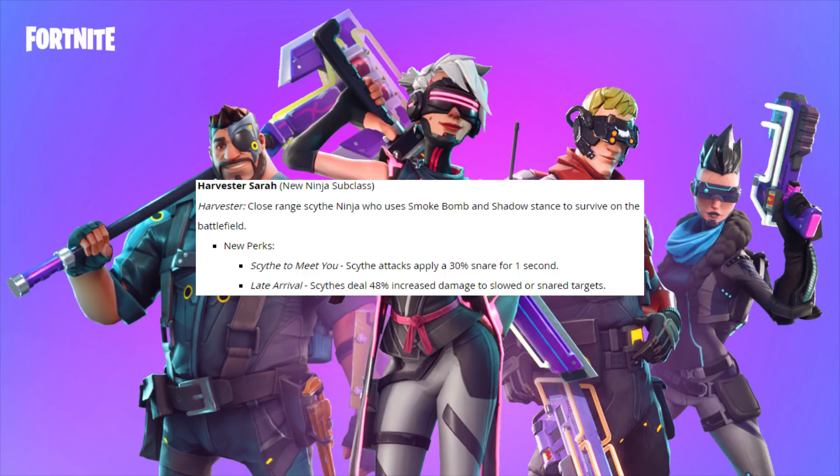Her new perks are Scythe Tomichu — scythe attacks apply a 30% snare for 1 second — and Late Arrival — scythes deal 48% increased damage to slowed or snared targets. So you've got these two perks working together in sync and it could be pretty deadly. This could make me really want to use scythes as well as her class, since I like using ninjas the most.